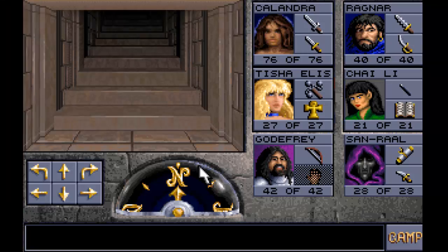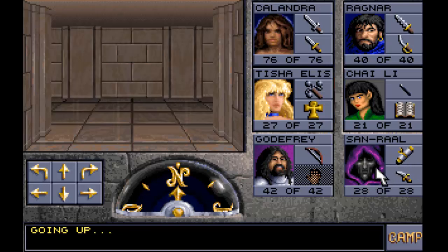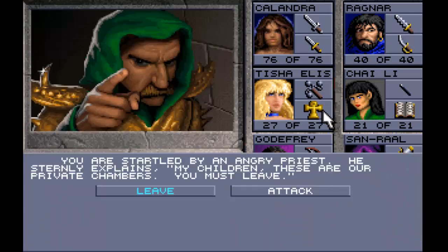Welcome back to Eye of the Beholder 2. I'm heading up to level 2 of the temple and I need to find San Raal a spell book pretty quickly because he's got nothing to use at the moment except for a few scrolls.